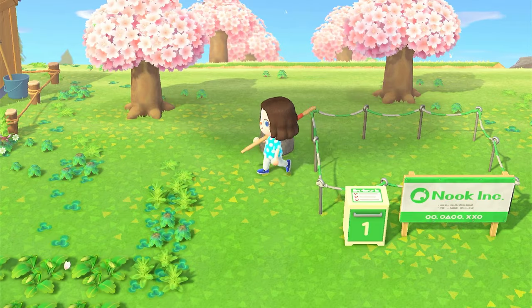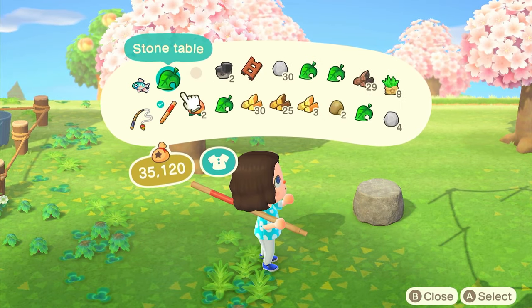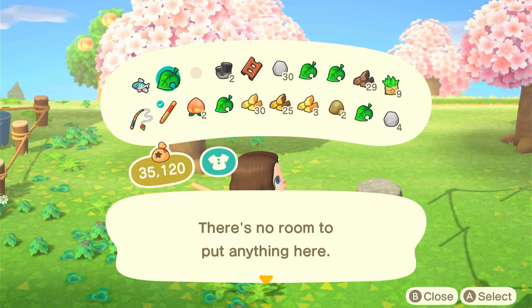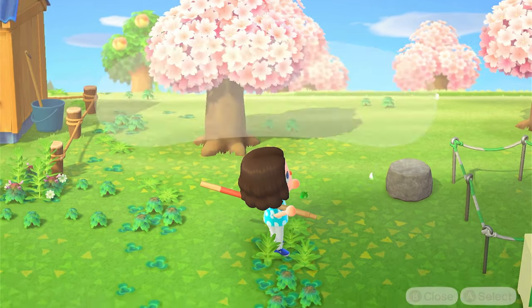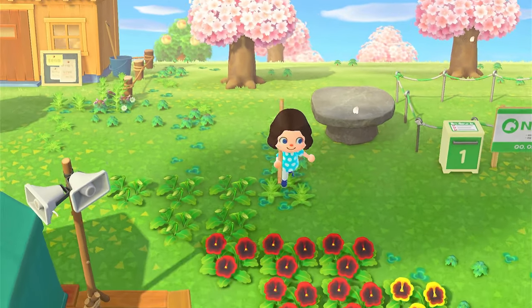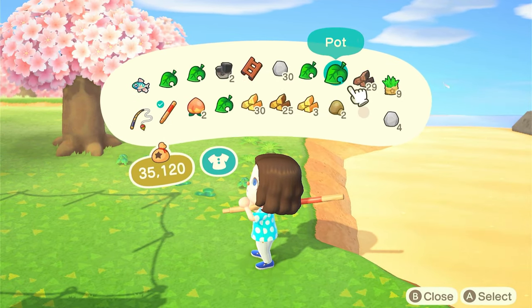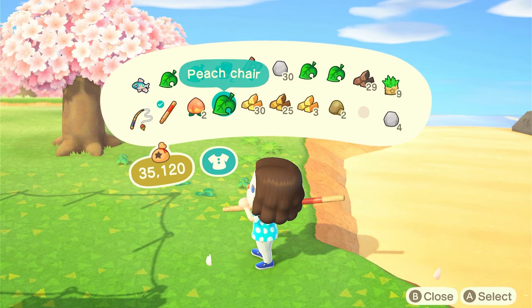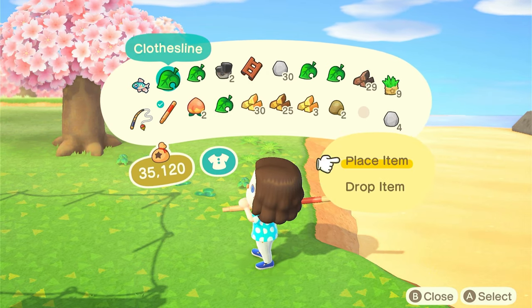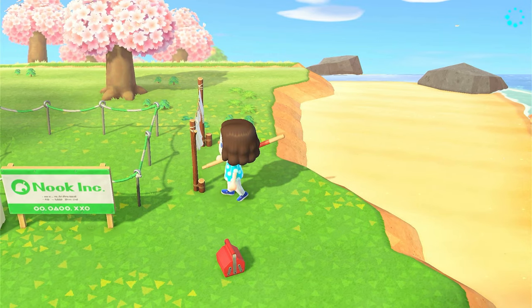These later plots don't need as much room as the first three — you can place them quite close together. Just keep in mind that the first three plots need a ridiculous amount of room, and items must be placed very close to the plots to count. You cannot place them behind; only to the sides and at the front. You can literally block the villagers in their houses if you want — you can place items right in front of that Nook Inc. sign!